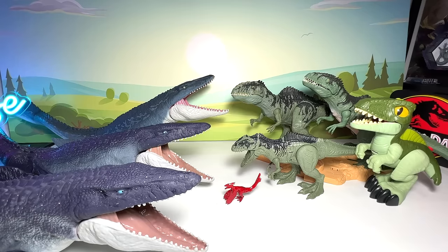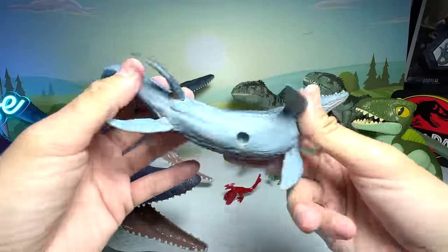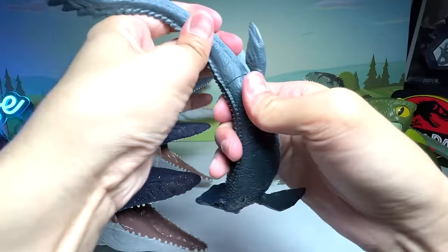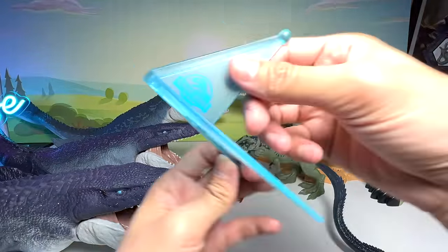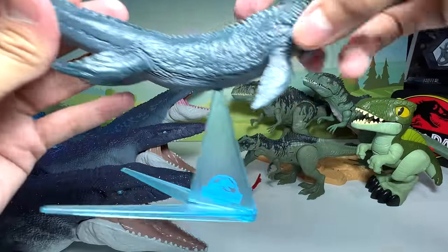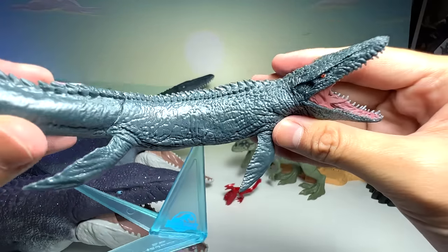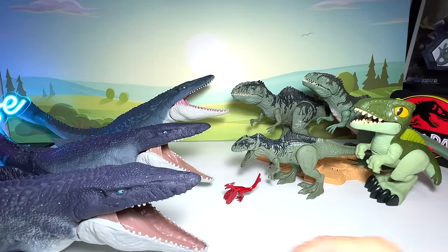Let's take a look at another Mosasaurus figure. We got this from Takara Tomy — you can actually assemble it and pull the tail out. It comes with a stand in blue color, which I think is to simulate the waves beneath it. It's really, really beautiful and comes with a very nice Jurassic World Dominion logo. This is from Takara Tomy Arts — a really, really beautiful and well-detailed figure.